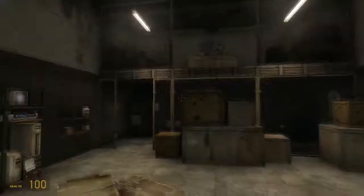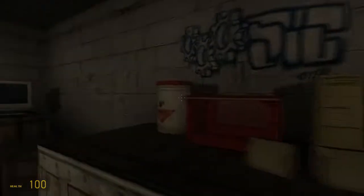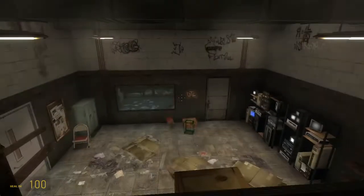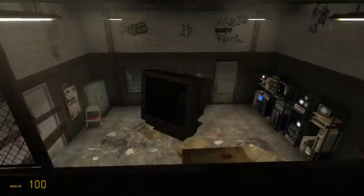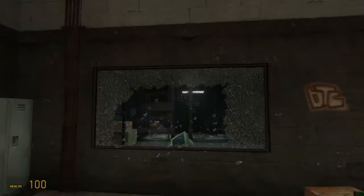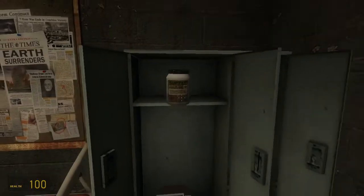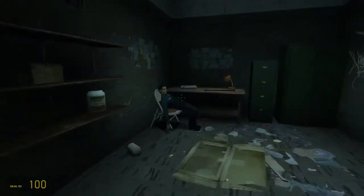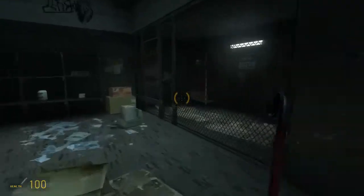That guy is dead. Do we have a brick laying around here? There's a filing cabinet. I don't think that's going to work. Computer could theoretically break a window — yeah, that works. We don't need any of this. Crowbar, thank you my good man. Enjoy your newspaper. We do have armor in there, so we will grab some armor.